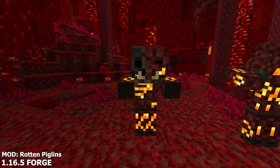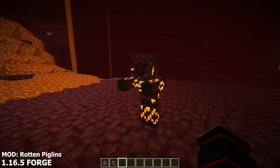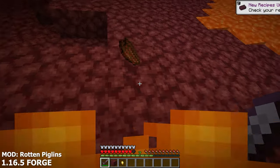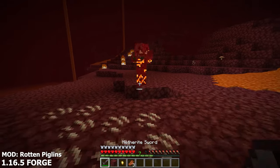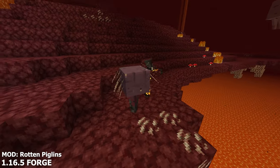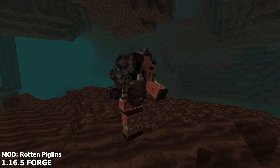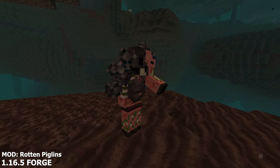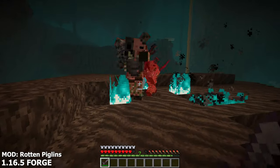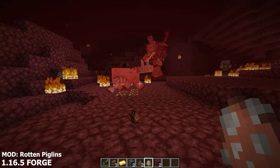Rotten Piglins enhances and changes the way piglins work. This mod adds two new variants of piglins. The first piglin you may encounter is the Rotten Burning Piglin. This new piglin spawns in the nether waste and has 20 HP. He does four hearts of damage and can catch you on fire when attacking you. He is actually a fairly fast mob and is always aggressive towards the player. They also, for some odd reason, hate striders and will attack them when they have the chance. The last piglin variant is called the Rotten Great Warrior. He lives in the Soul Sand Valley and has 88 HP and does nine damage. This piglin is very dangerous and is only viable to beat if you have full netherite gear. He also hates Zoglins and will attack them whenever he feels like it.